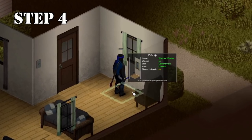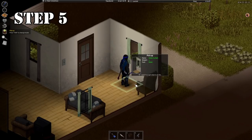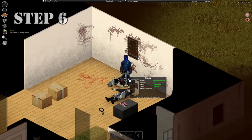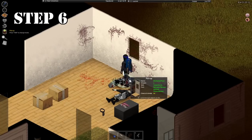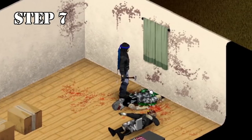Step 4: find another window. Step 5: take the curtain too. Step 6: pick up the broken window at your base to place your brand new window instead.